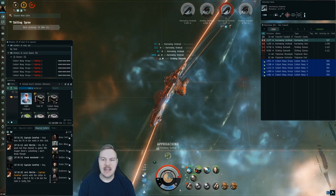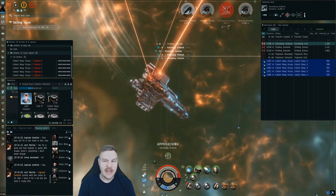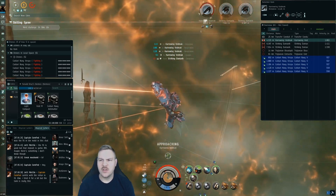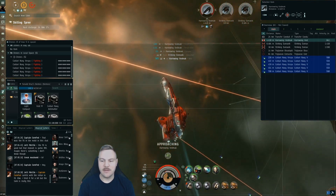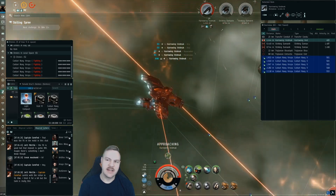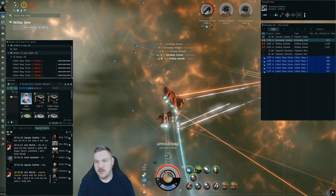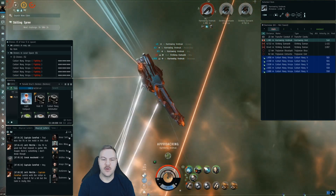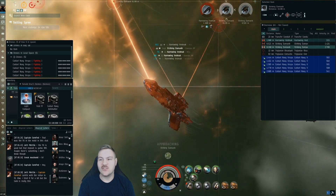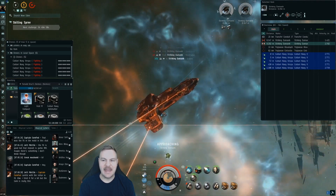Keep that ammo loaded. The void or antimatter has such a short optimal range that I wanted to give myself a little bit of extra range to take these guys down. The void and antimatter do a lot more DPS, so it's a trade-off — if you can maintain your range and keep that damage on them, get that shorter range ammo going and kill them a lot faster. You can see my tank didn't struggle at all with three Vedmacks on me.